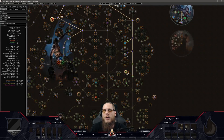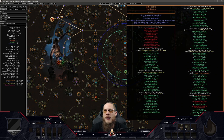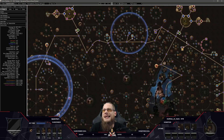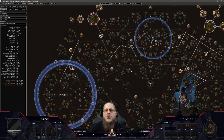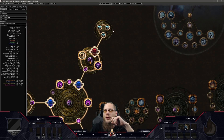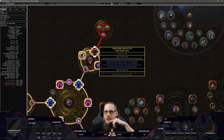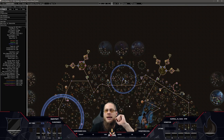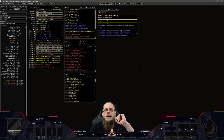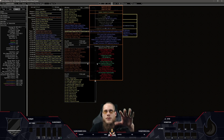For example, the Watcher's Eye I plan to use is around 2 mirrors. We're going to have max block, ailment immunity, the mana reservation — reserving Malevolence and all kinds of auras — other cluster jewels capping my chaos resistance, and then the hardest items to craft, of which I need five. That's why I say it's going to be hilariously expensive. Let me go over the items I plan to use — keep in mind these are just Path of Building placeholders right now.